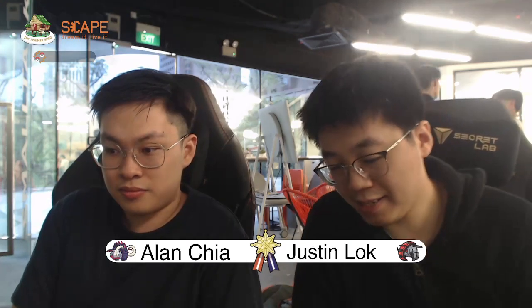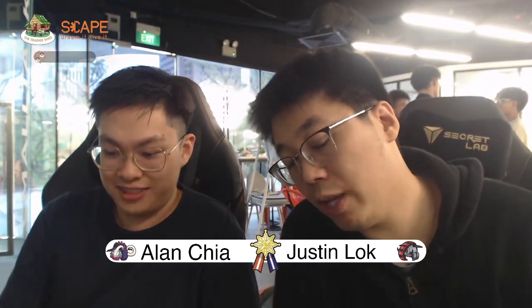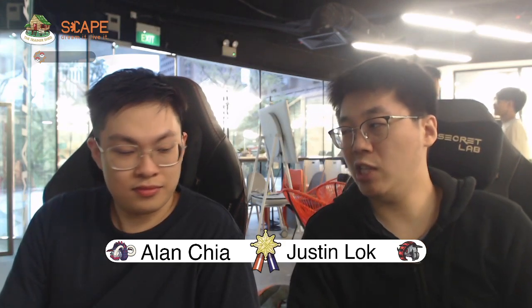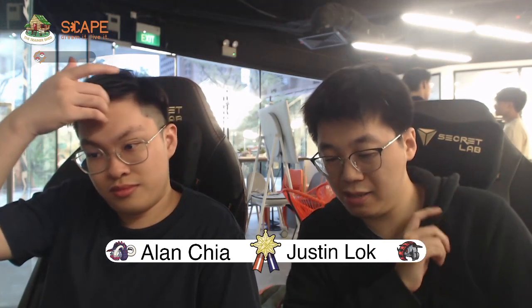Joel definitely has some not very meta picks. He does have Palafin, which is a very strong Pokemon at the moment. But he also has Tassarina, a Pokemon that we don't really see very often, with Queenly Majesty blocking priority moves. So it's basically Armored Tail but from the Queen. It's a pretty old Pokemon, so it will be interesting to see how it fares in today's meta.